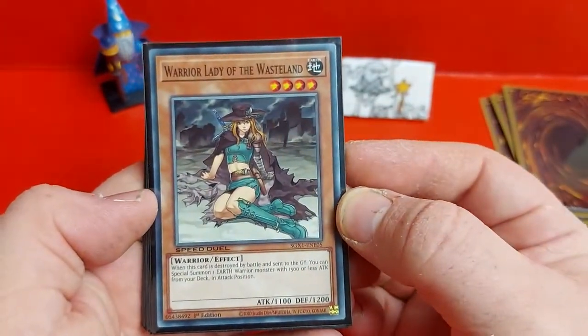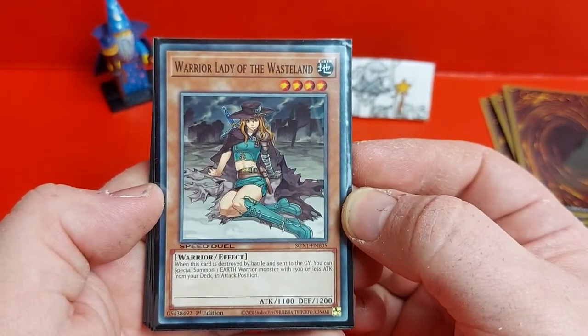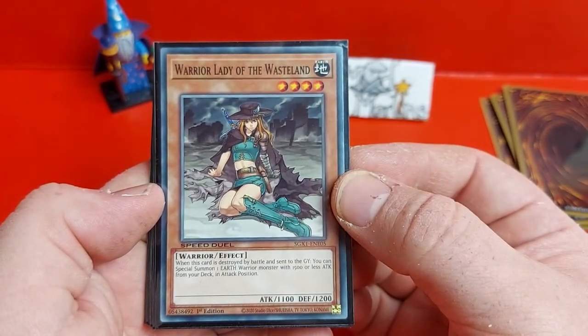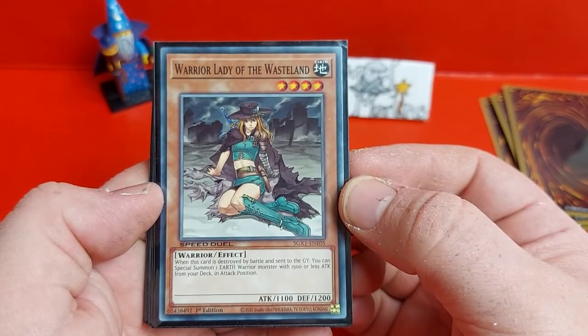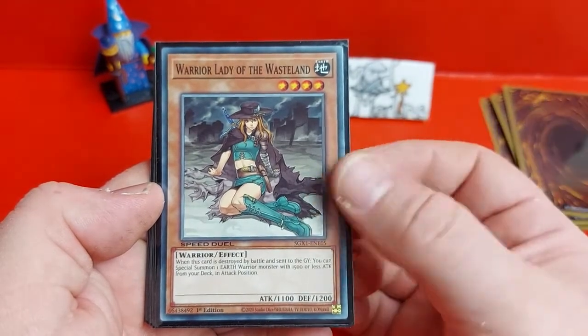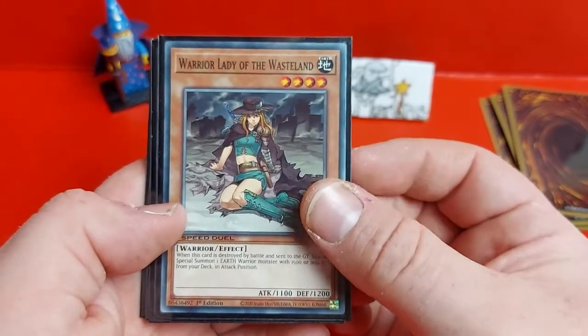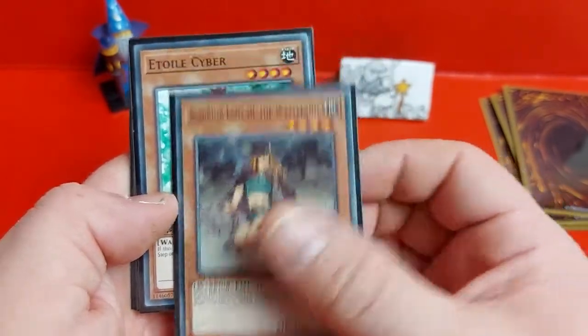Next we've got Warrior Lady of the Wastelands, who is a level 4 earth monster and another basic warrior type. This one allows you to summon an earth monster with 1500 or less attack from your deck in attack position when it's destroyed in battle and sent to the graveyard. Her attack and defense points aren't too impressive but she works really well and allows you to pull out some really good combo cards.